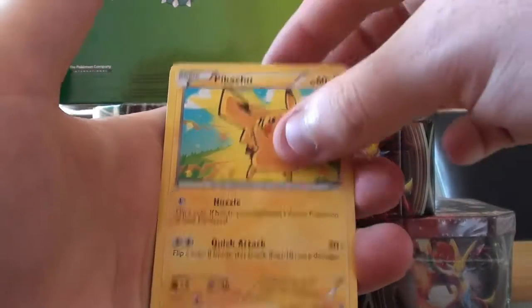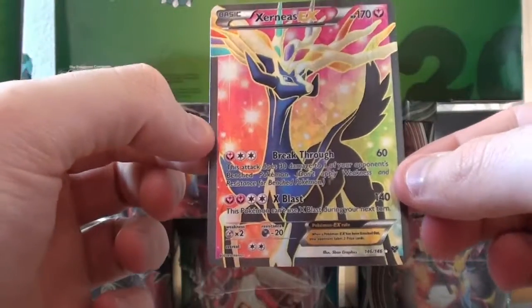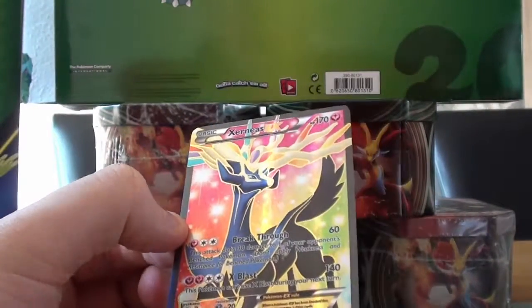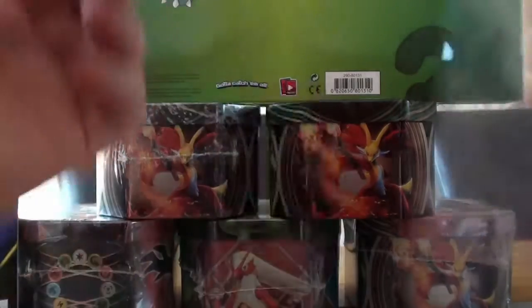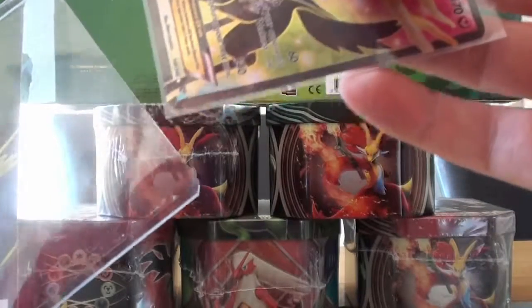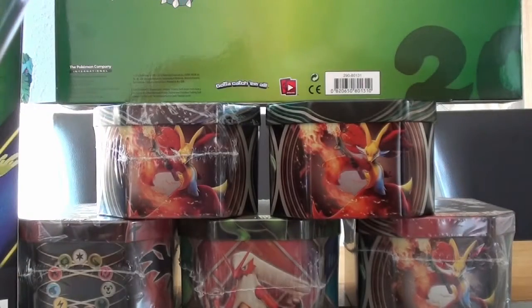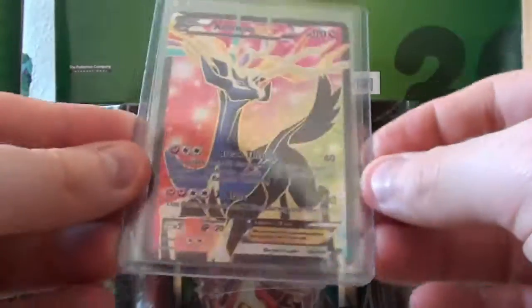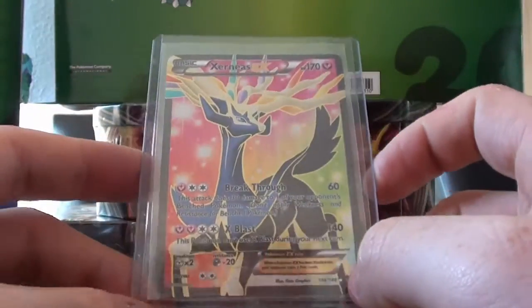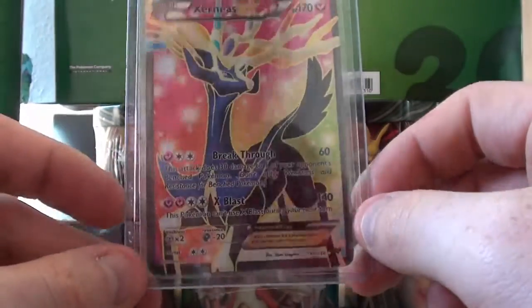Grass Energy, Pikachu, Fairy Garden, Reverse — and WOW! A full art Xerneas EX. One pack, one full art. Unfortunately, I currently have it in my set, so I don't actually need it — someone needs to find a home for that. So I will be looking hard to find a trade, possibly, or maybe even just selling it outright. Nice full art. Good start.